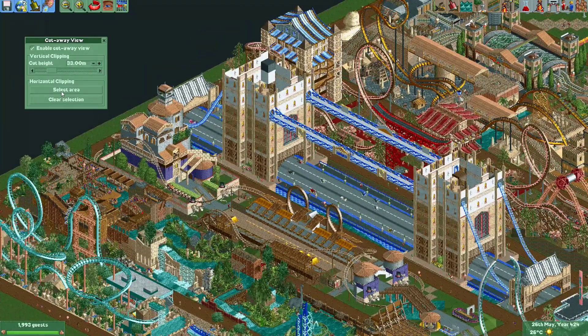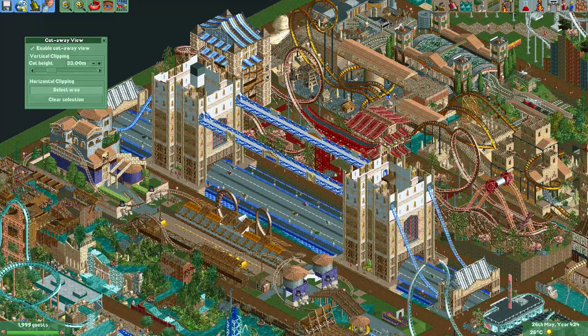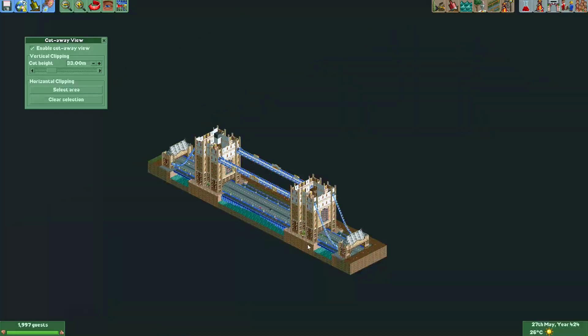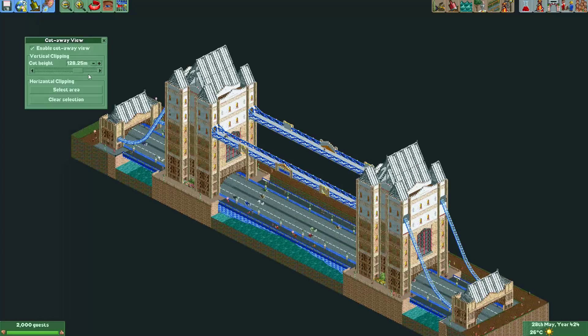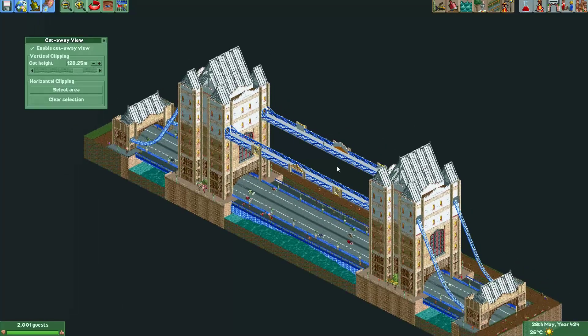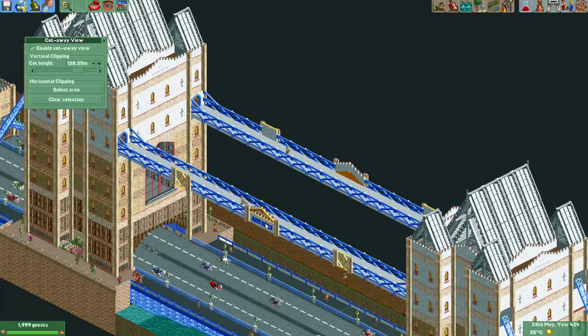So let's say we want to check this tower bridge. We just select this area, and there we go. Now of course the vertical clipping is still enabled, so let's just drag it up. And now we can see the entire tower bridge that was created on this plot on the 23rd.